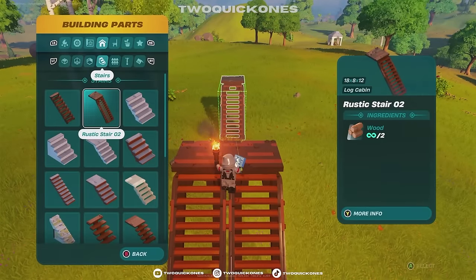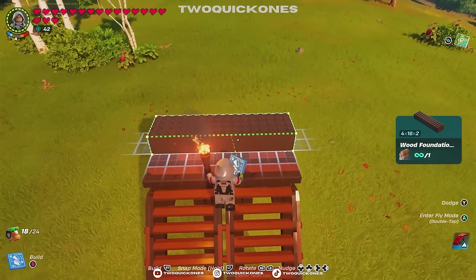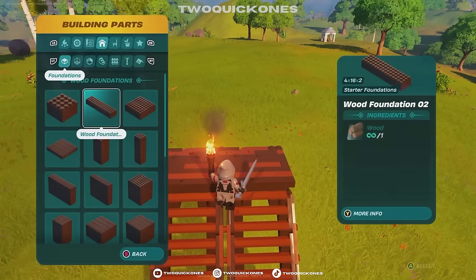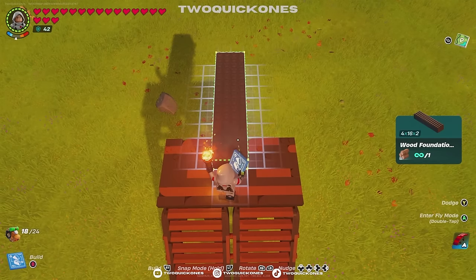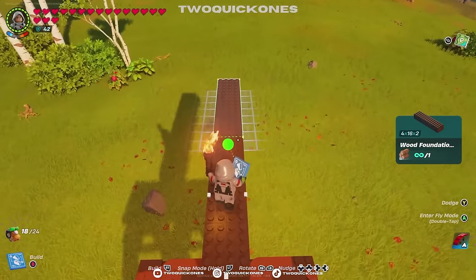Start by just making a little platform. And you can do this all out of wood, which is one of the things I like about this. You want to get these long wood foundations here. You can kind of set this up however you want, but this is the premise, the idea. So this is going to be your rail.